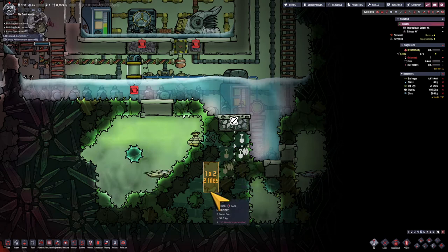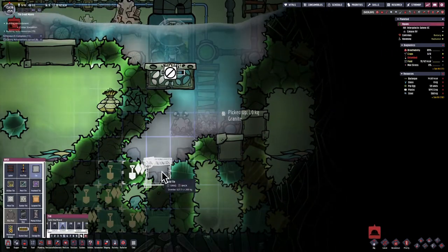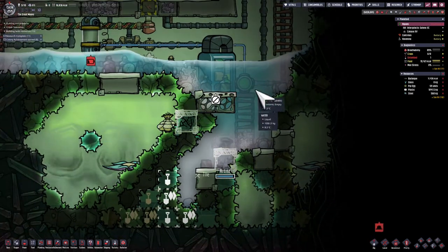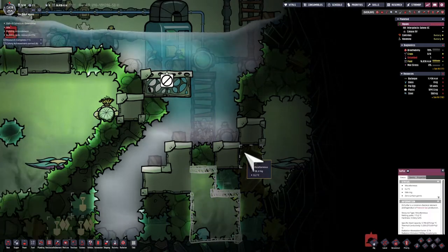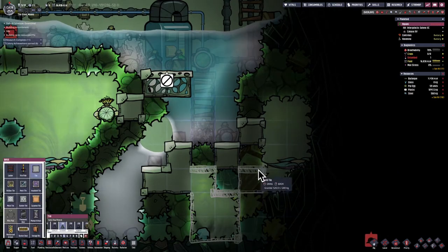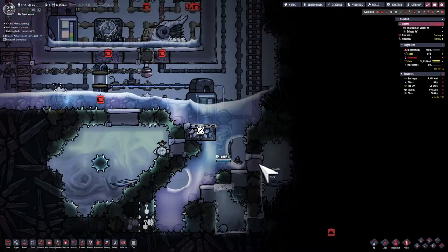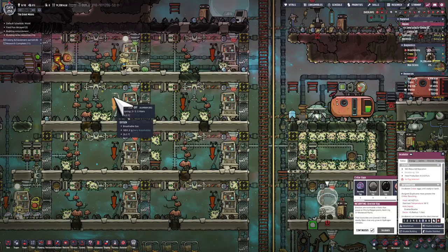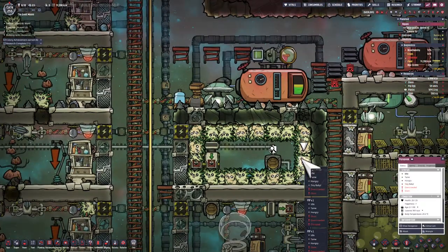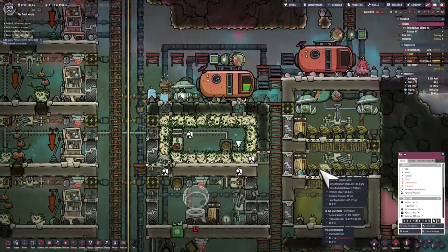I'm digging out a spot underneath this liquid reservoir for the extra liquid to fall down to. I've got to be careful because I don't want this carbon dioxide and other gases to go into my vacuum area. So I'm making a tile around ice or anything else that might melt away and let out that gas in the future. Every now and then I've got to check on the pips and see if any of their staples are less than three and wrangle the few that I need.